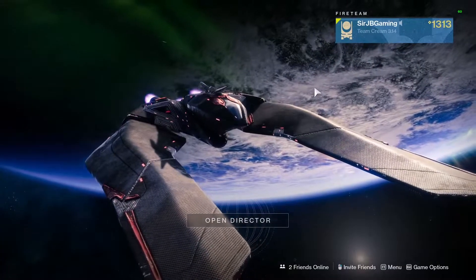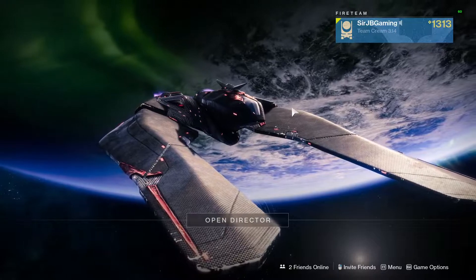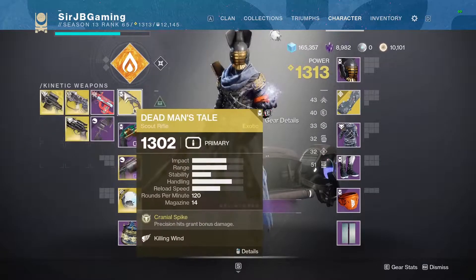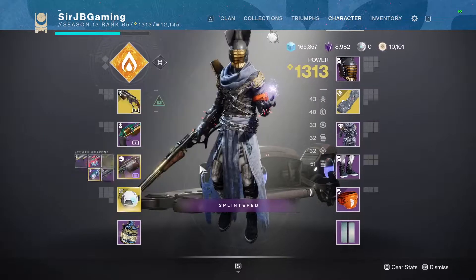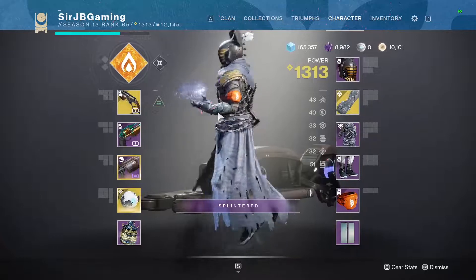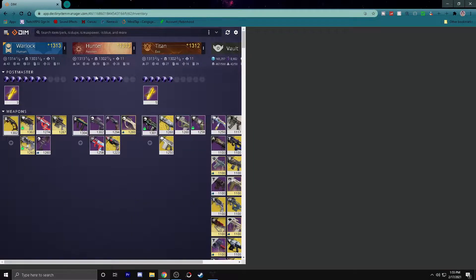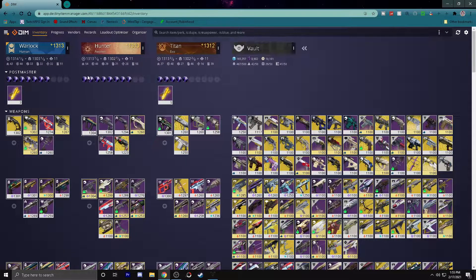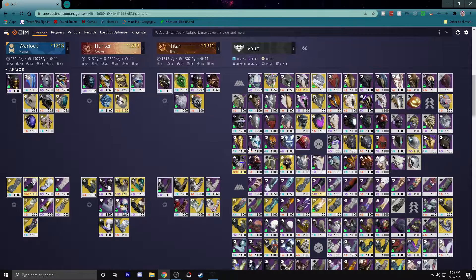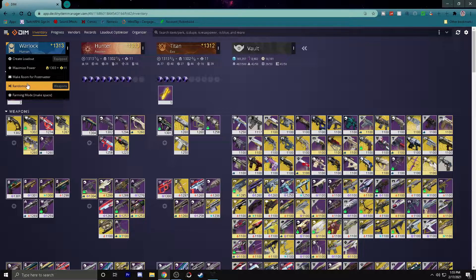Today we are going to be doing what I did in Call of Duty a long time ago — basically a random class generator for Destiny 2. You're probably asking yourself how do you do a random class in Destiny 2, because there's a multiple variety of different primaries, energies, heavies, armor — there's just so much customization. I have found a new way. I am on DIM — Destiny Item Manager — I use this to move around all of my armor between different characters and vaults. If you click on your character, you can hit Randomize, and this is for weapons only so none of my armor will be touched.